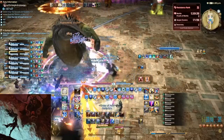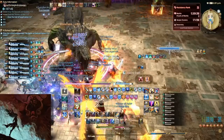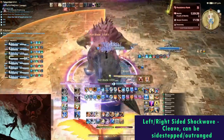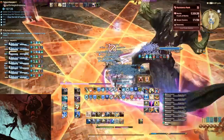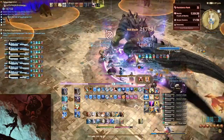Most groups will have numbered waymarks positioned in the arena, so the numbered players should go to their respective waymarks. Now we have the left-sided shockwave and the right-sided shockwave, which will do a cleave on the respective side of the boss. It will then immediately cleave the opposite side, which can be easily sidestepped or outranged.